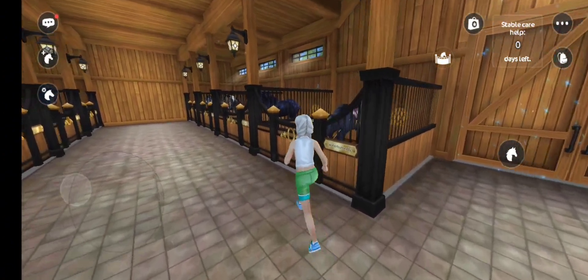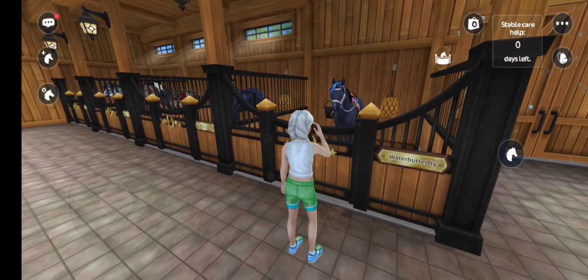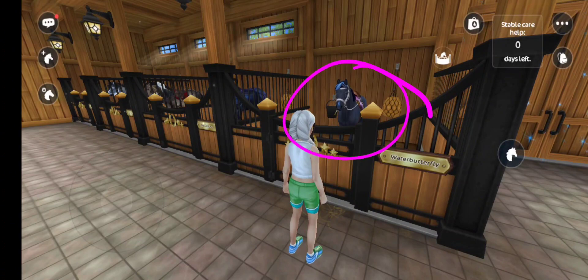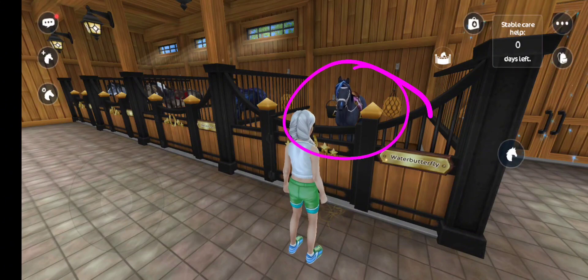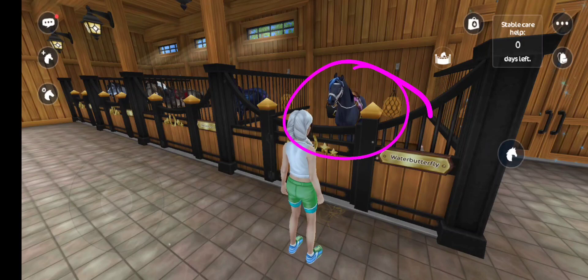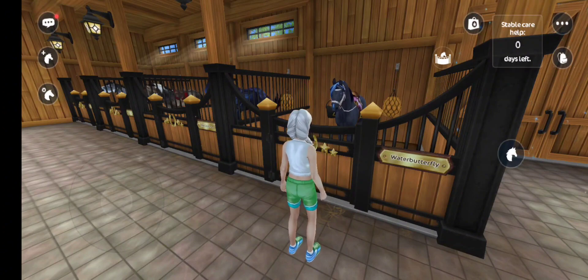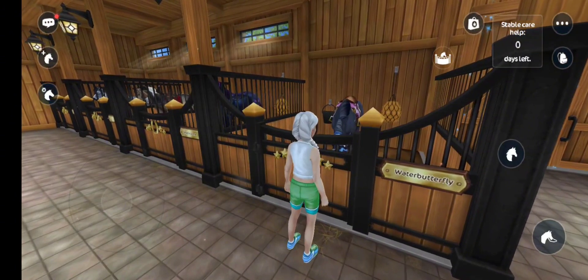My last horse that I trained was Water Butterfly — she is the AP horse, the Texas Bluebell North Swedish horse. She was originally level 10 when I transferred her, but I worked on her five more levels to level 15. She's maxed out now.